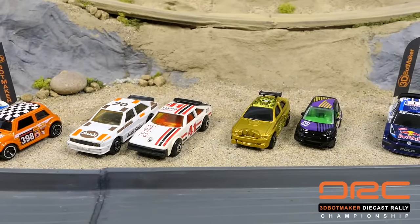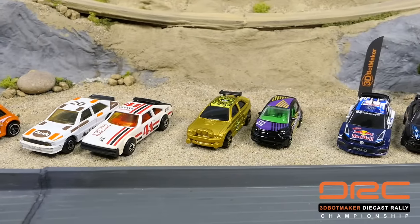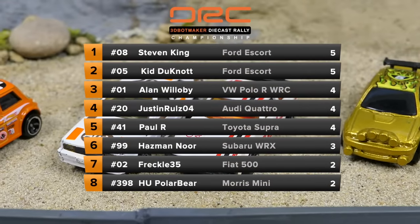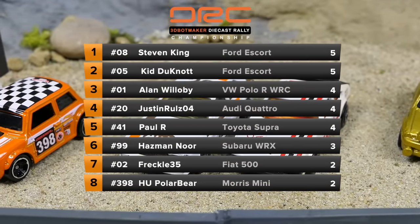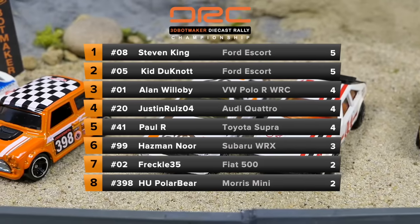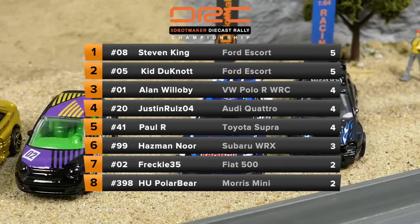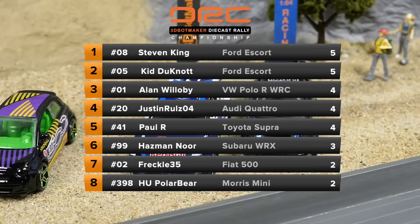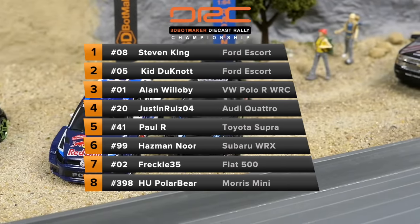This is where things really start to heat up. When you have these guys going head-to-head, anything can happen out there on the track. Let's take a look at the leaderboard. On top we have Stephen King and Kid Do Not, both driving the Ford Escort Rally. There's just something about that car and this track — it's like it was made for it. Then we have a three-way tie between Alan Willoughby, Justin Rules 04, and Paul R. Underneath them is Hasmin Nohr, then Freckle 35 and the Hungarian Polar Bear at the bottom with two points each.